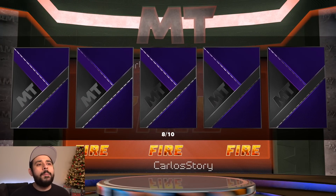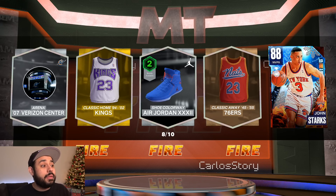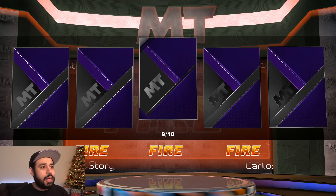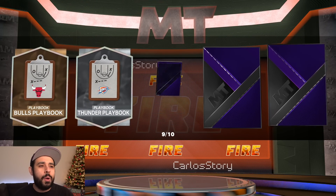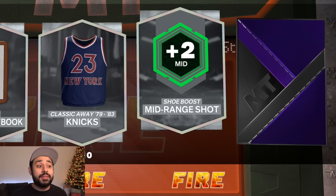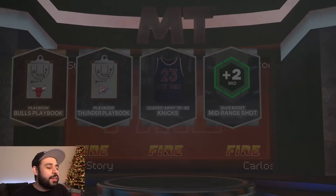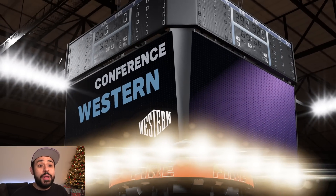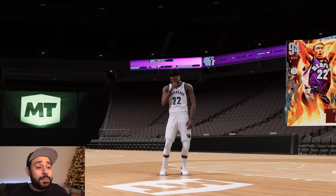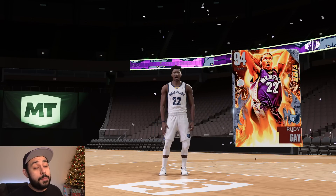Pack 8 lets us down — we get another Mo Bamba. We do get a Ruby though, and Rubies have some value right now, so if you're trying to make MT look into the Rubies. Pack 9 — we get a shake, which could be another OB since he had a dynamic goal. This could be a Pink Diamond — I'm literally gonna run out of the house. It ends up being another diamond and it's gonna be Rudy — West Small Forward from the Grizzlies. That's actually a W.